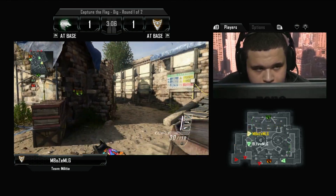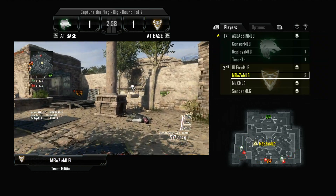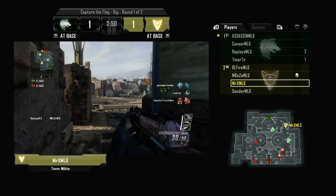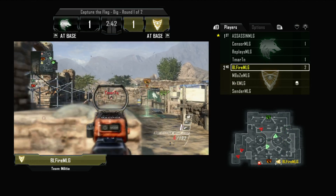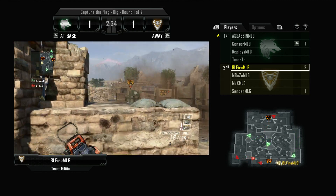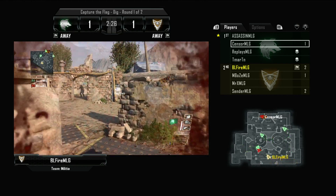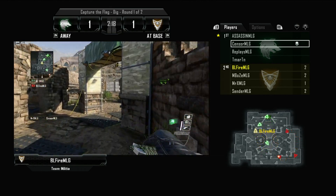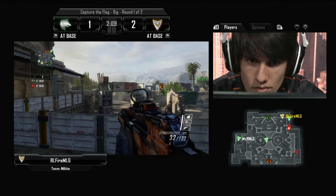Sender and BL Fire are pushing together down the middle as they score 1-1. BL Fire picks up two quick kills and puts pressure on the flag. Sensor is inside team two's base trying to pull the flag, causing them to play defense. BL Fire goes in for an easy cap with no one else at the base. Lightning Strike gets called in from Sender, and just like that, team two takes the lead with two minutes and ten seconds remaining in the first half.